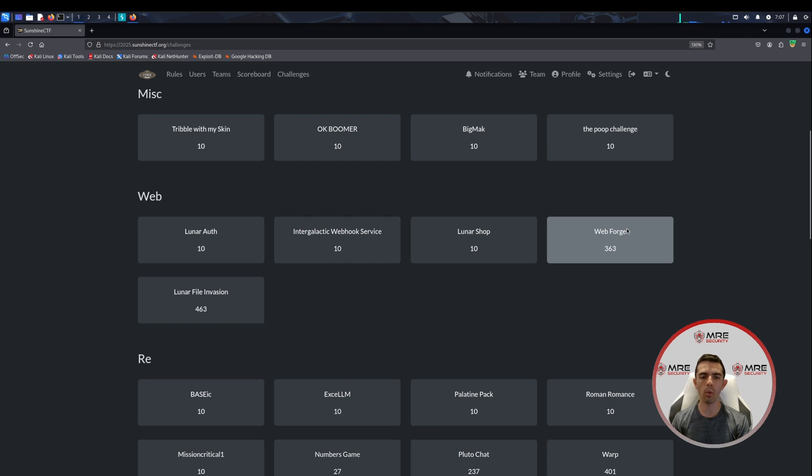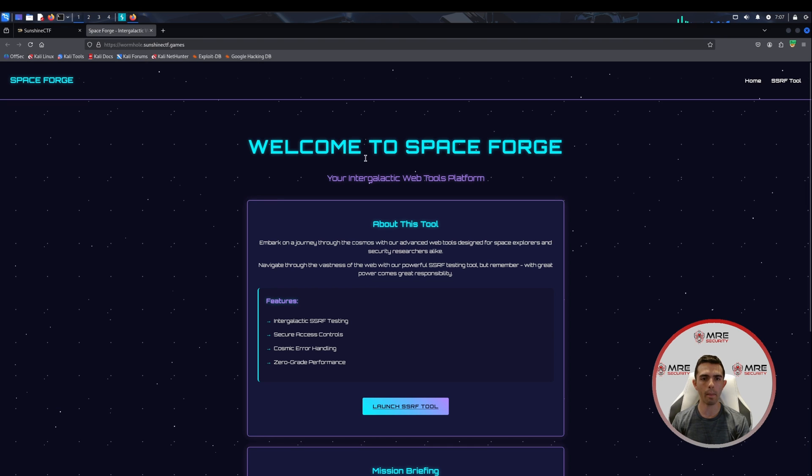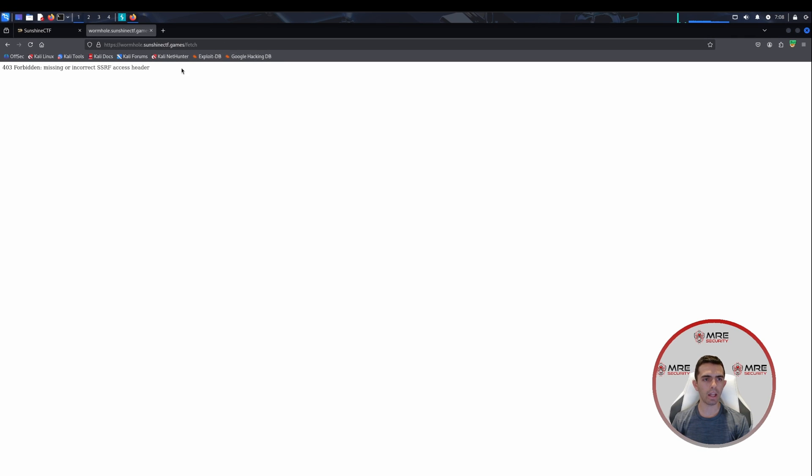The last challenge we're going to look at is WebForge. When we click on it, it gives us a note saying we're allowed to use fuzzing tools but not crawling tools. We check out the web application — it says welcome to SpaceForge, your intergalactic web tools platform. It looks like it is an SSRF tool. When we click launch SSRF tool, it brings us to a slash fetch endpoint but provides a 403 Forbidden: missing or incorrect SSRF access header. We need to figure out what access header we're missing, so let's snoop around the application for context clues.